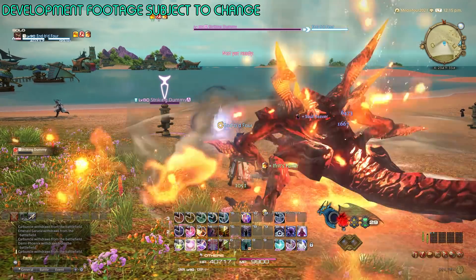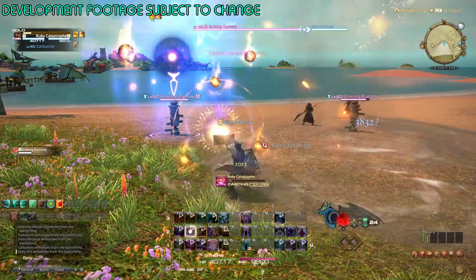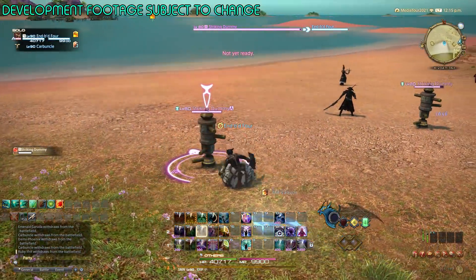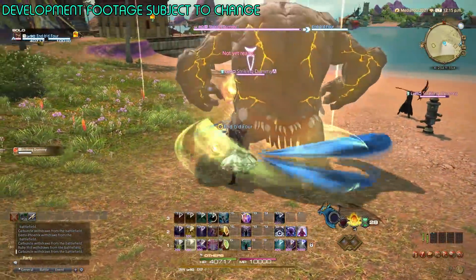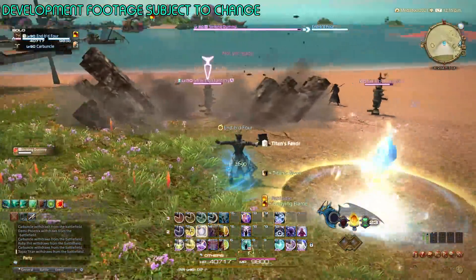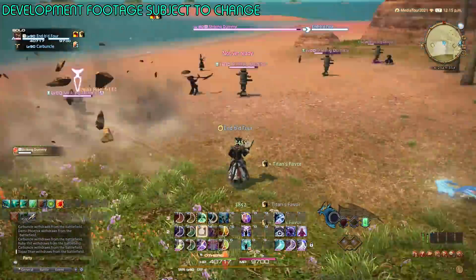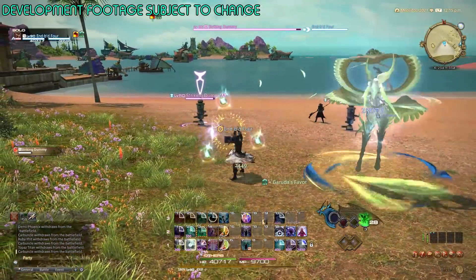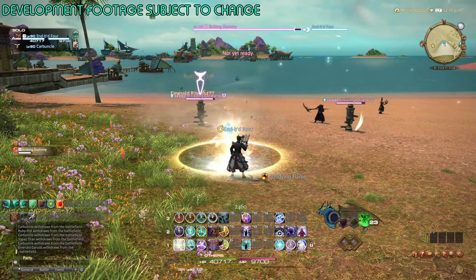The important thing about Endwalker Summoner is that, yeah, it's three buttons — which is still more than one, by the way — but those three buttons all feel different. When you're in Ifrit phase, the gem buttons are long cast time spells and Astral Flow is a gap-closer AoE combo. When you're in Titan phase, you're in a weaving mode of instant spells — the gem abilities are instant and Astral Flow is an oGCD that you weave. And then in Garuda, the gem abilities are super quick GCDs and Astral Flow is a casted floor AoE, so you have to be mindful if the boss is even going to stand still through it. All three of these feel completely different.